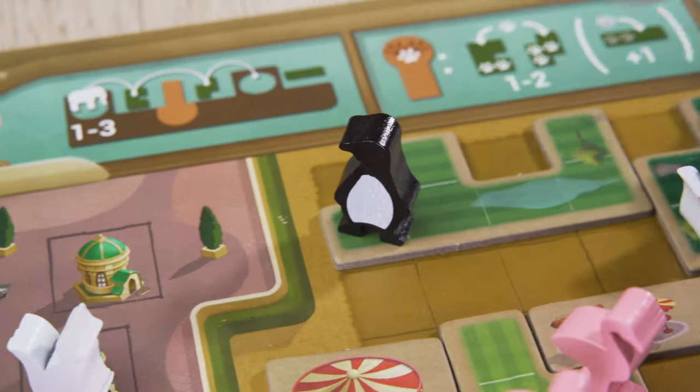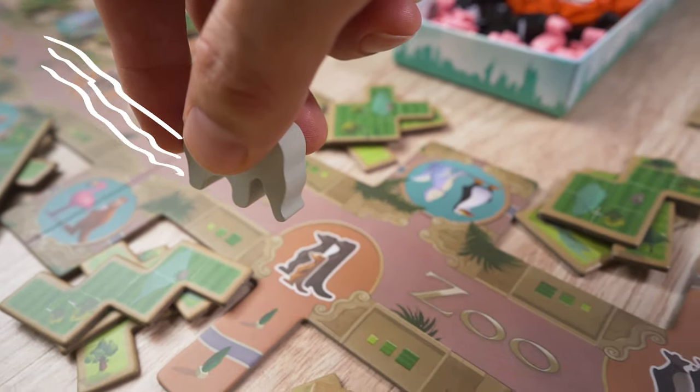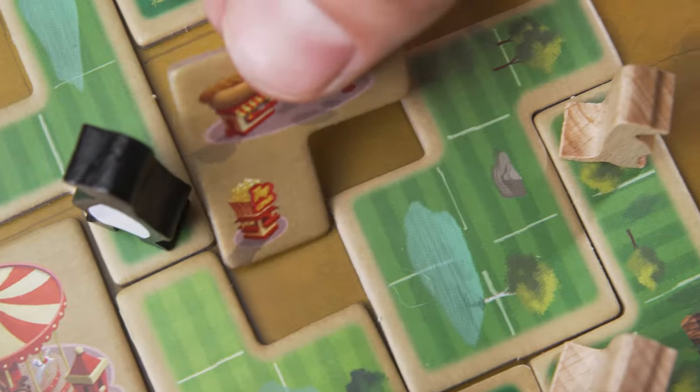Add animals to your enclosures or store them in the barn for later. Crossing a breeding zone on the action strip will increase the population of your critters. Fill up an enclosure and be rewarded with an attraction to fill in the gaps.